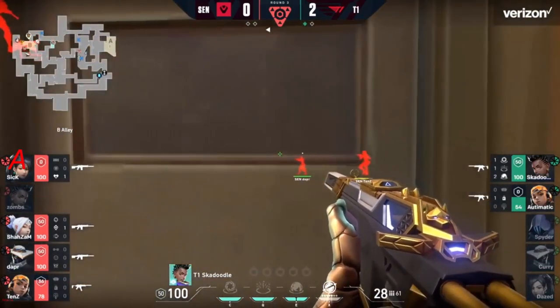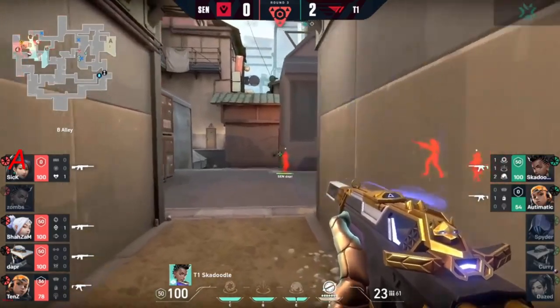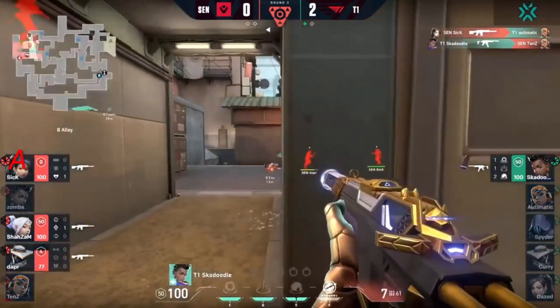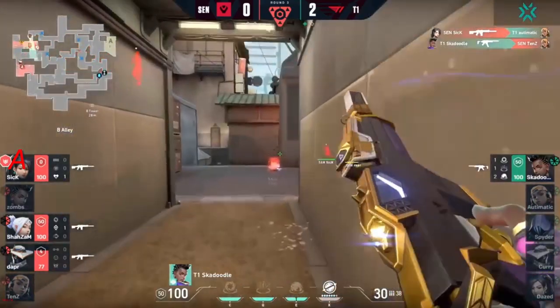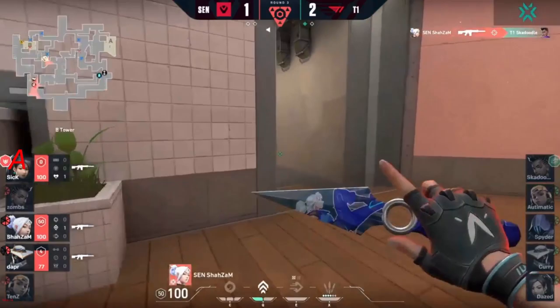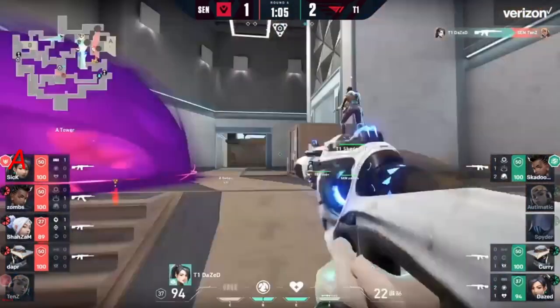It looks like that might indeed be the case. Skadoodle going to make his play for it but not finding the first — dapper means there will likely be trades in place, and beyond that time is not favorable. Skadoodle eventually falls and Sentinels get on the board. Sentinels taking control of ramp really quickly — put the operator into tens's hands, you'd expect that kill to come on daze, but daze has come up with two.